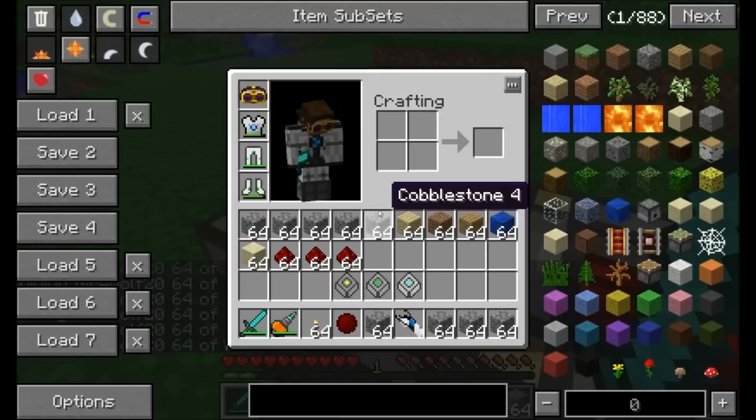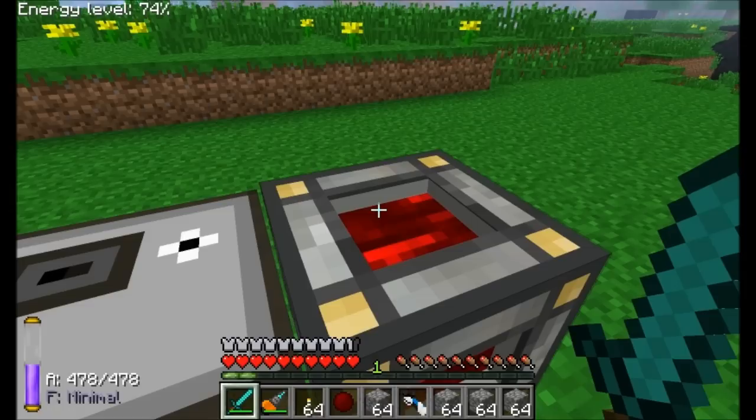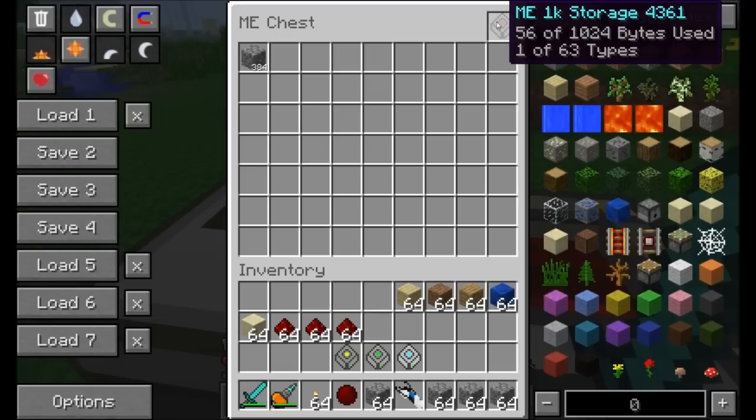With items in the chest, you can see that the ME storage chest stores multiple stacks all in one slot. For example, 384 pieces of cobblestone in one spot — left-click to pull out a stack, shift-click to pull it directly into your inventory. The storage unit tells you how many types are stored and how many bytes are used, for example 56 of 1024 bytes.